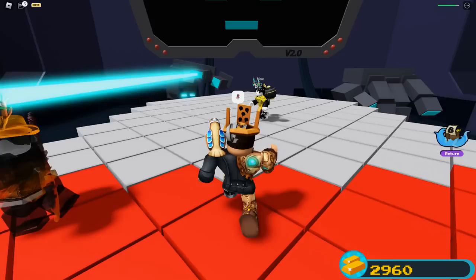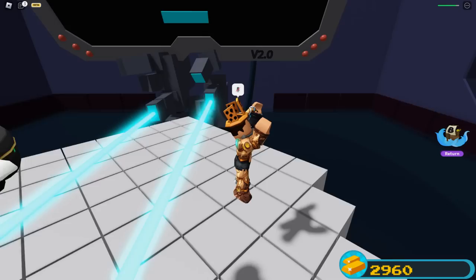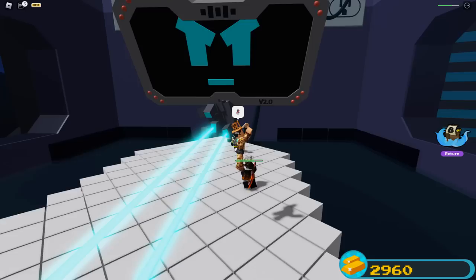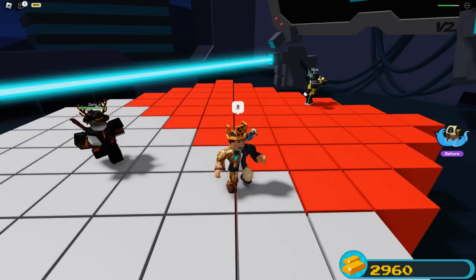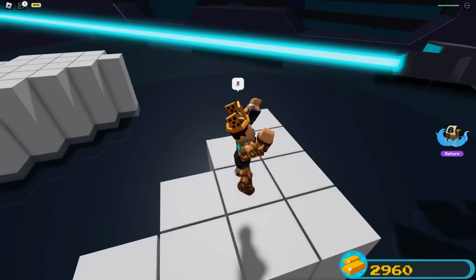Things get more exciting as the second finger comes in — that's where it gets more complicated. The second finger goes back and forth with the checkerboard pattern continuously, while the first finger keeps doing what it was doing before. Then tiles start disappearing as well, making it trickier. You have to jump around carefully while managing both fingers and the disappearing platforms.